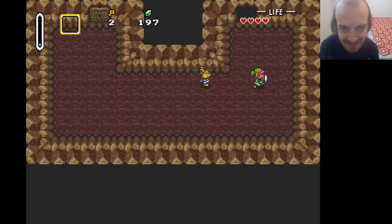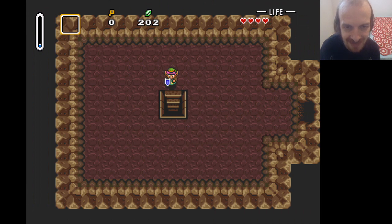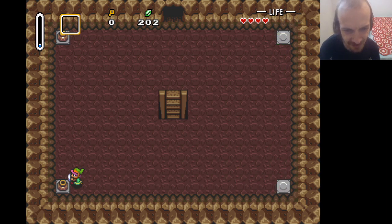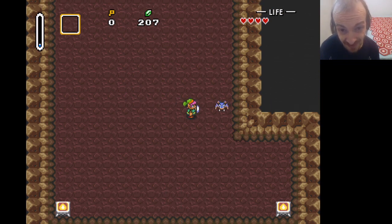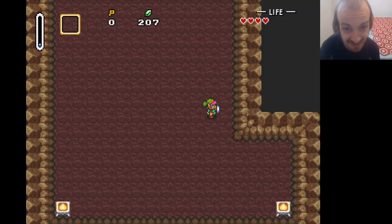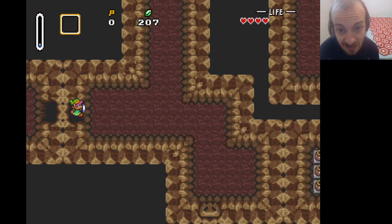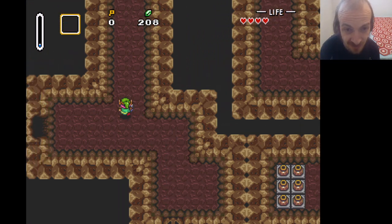Yeah, I think we have enough keys to do this. And now I can go downstairs. That room we were just in was the maze I remember, and that didn't take me as long as I thought it would. Although we're about to come into another maze, and if this one is as I remember it, it could be pretty bad. I know it involves hitting a switch, a door opens, you hit another switch, another door somewhere else opens, and you have to find that door. Alright, we're entering the big room — it is exactly as I remember.